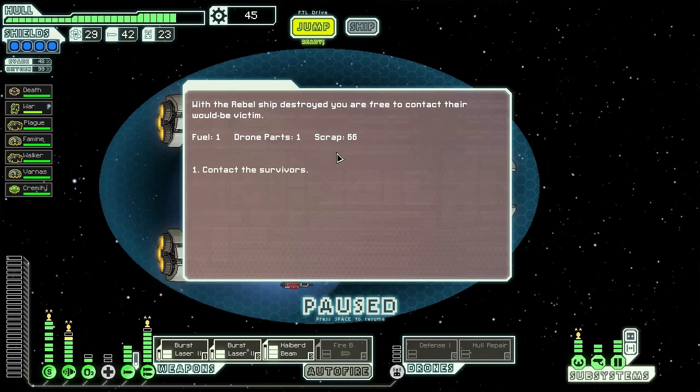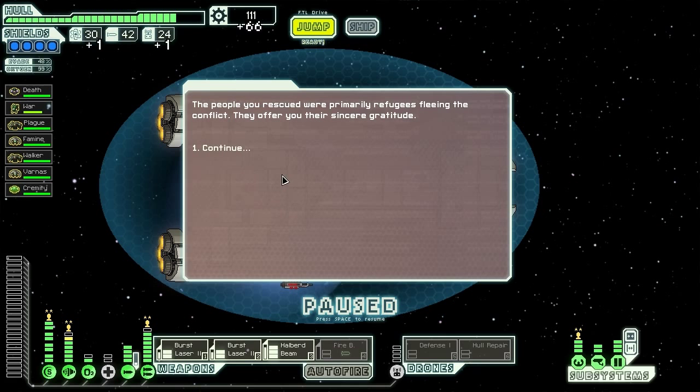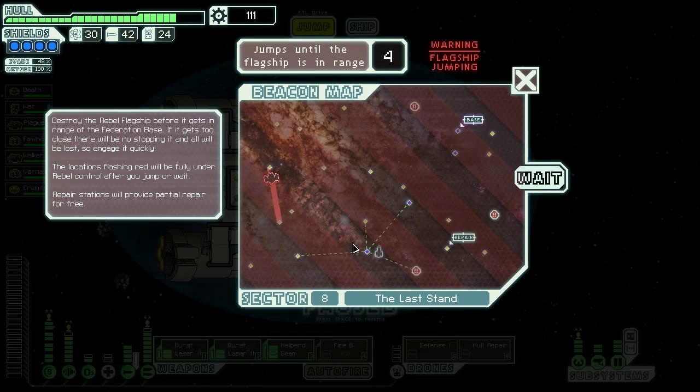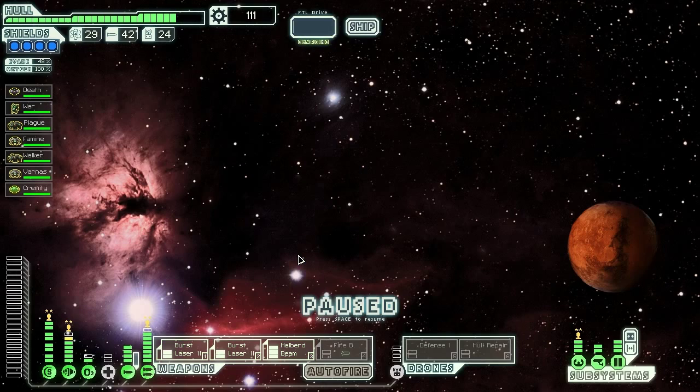With the rebel destroyed, we feel free to contact their victims. We gain a fuel, a drone part, and 66 scrap, but contacting the survivors — they were primarily refugees. They offer us their sincere gratitude, and unfortunately that's it. Well, better than nothing I guess — it really is nothing, but whatever. Power up the medbay, heal up our good friend War, and send him back to the weapons. One more jump and we should be able to intercept them. We're also probably going to spend a hull repair drone to heal ourselves back up to full health before we fight them.